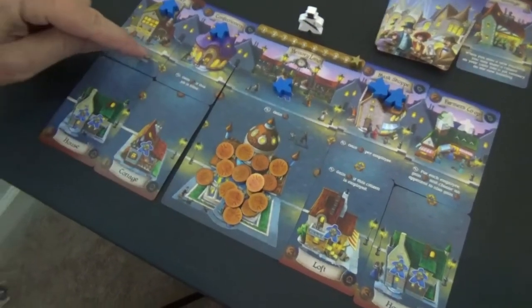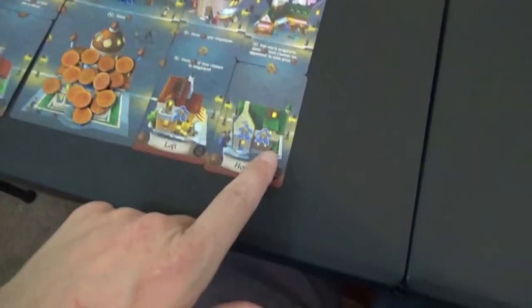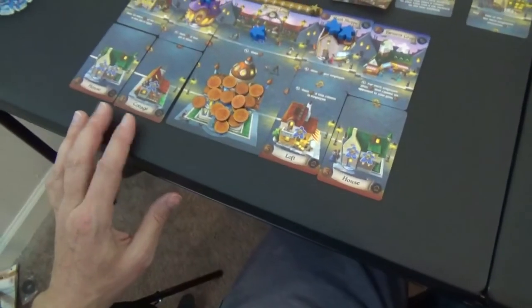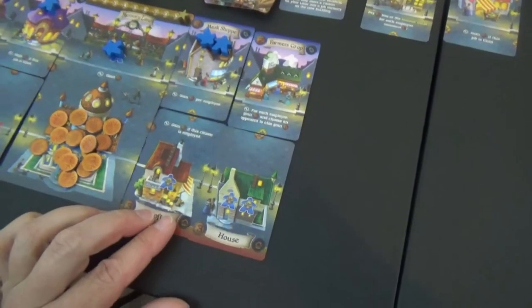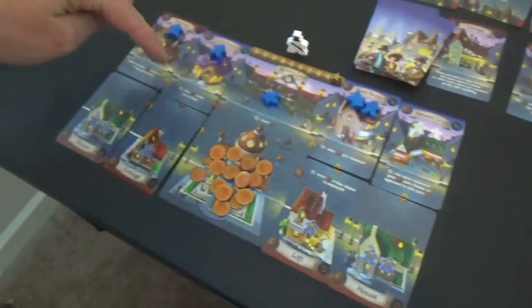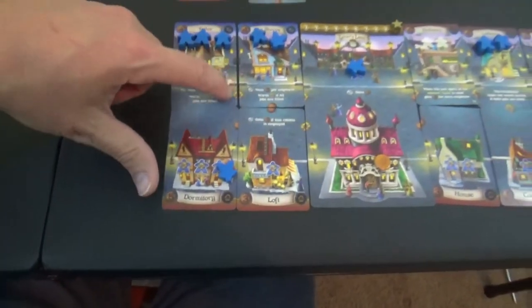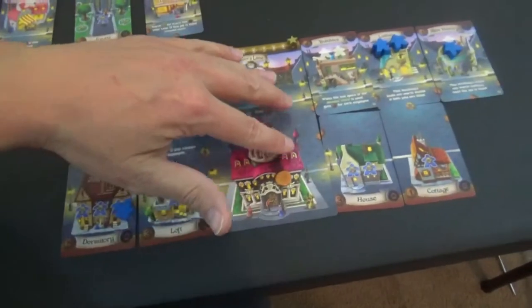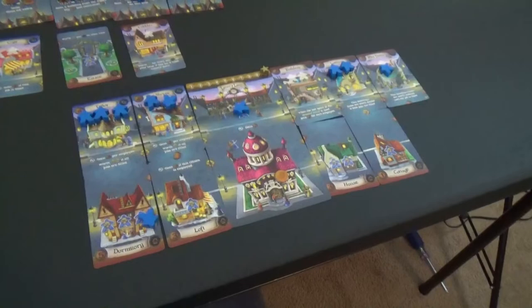Now I feel better that I didn't cheat Lover's Lane. So we just double check — we've got one, two, three, four, five, six, seven, eight, nine, ten. Ten exact on this location. Over here we have one, two, three, four, five, six, seven, eight, nine, ten, eleven. So Lover's Lane pulled out the victory!